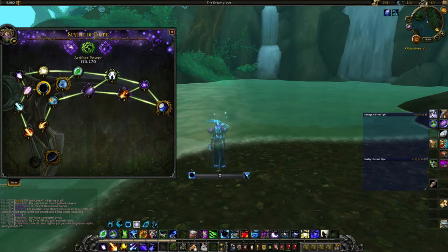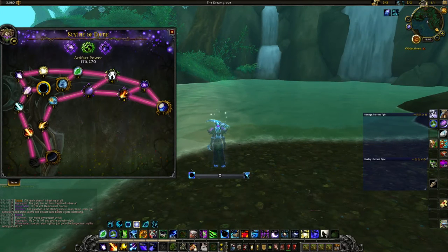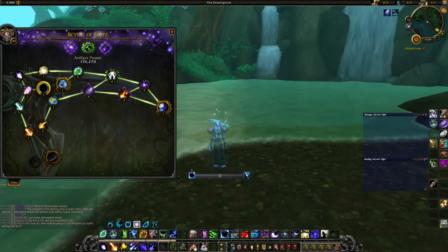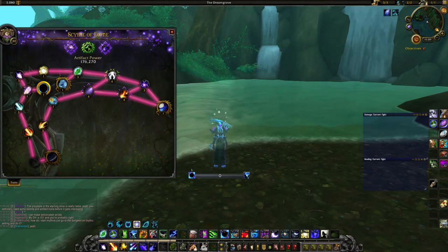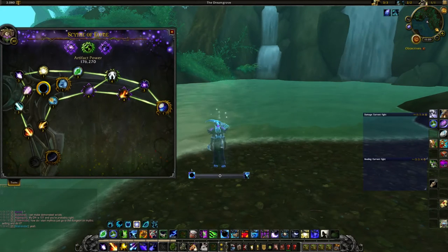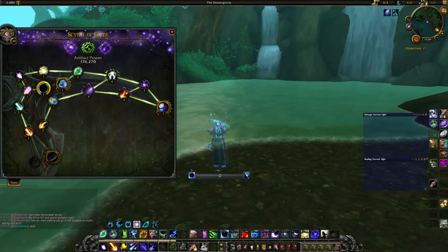The starting point is New Moon here, and from this point on you have to go through the artifact weapon. There are some lines connecting the talents, and you can't jump directly between certain points — you have to follow the lines. I want to tell you the best way to skill your artifact weapon and give you some additional information about artifact relics after.